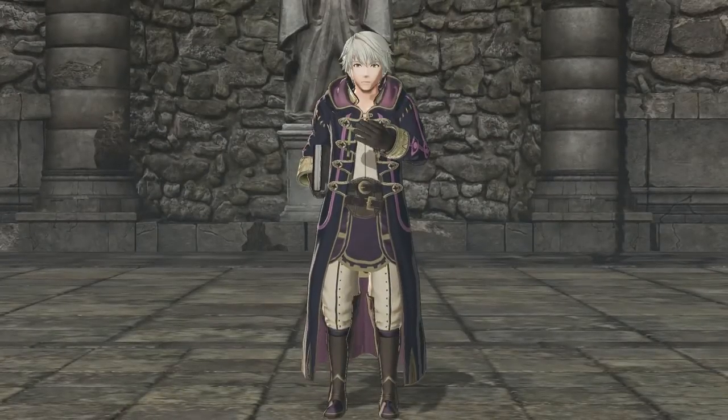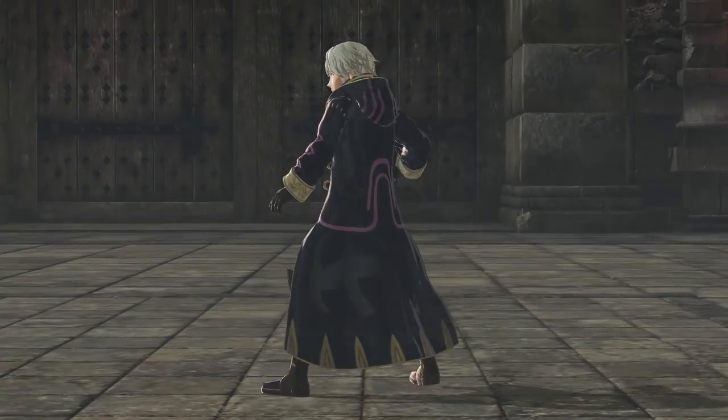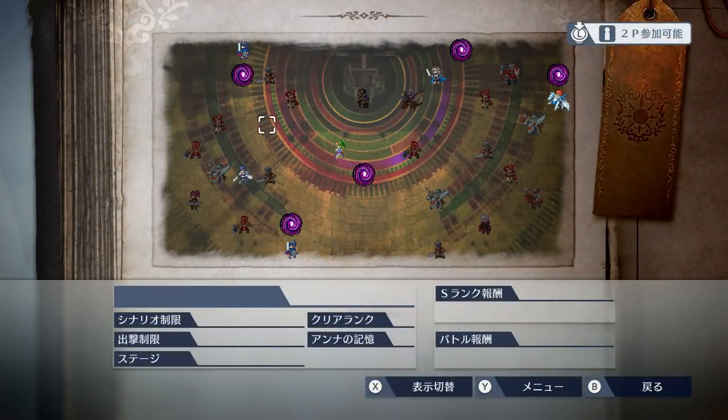Robin, from Fire Emblem Awakening, is unlocked in his male form through the normal story mode of Fire Emblem Warriors. In order to unlock the female version of Robin, you need to play through the game's first history mode map.